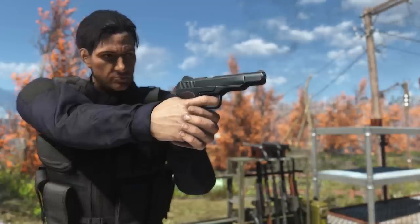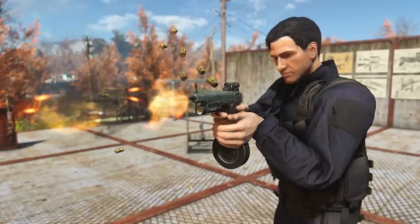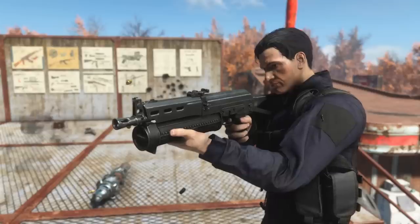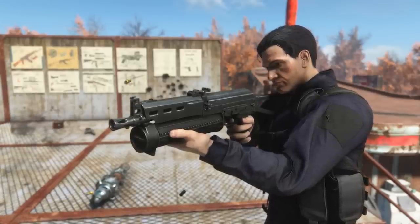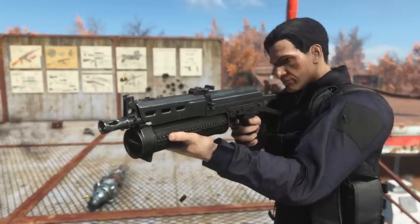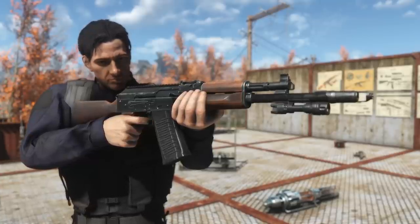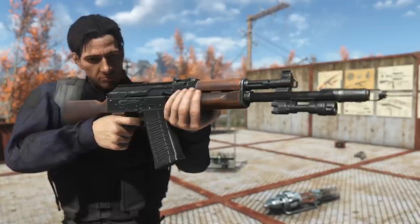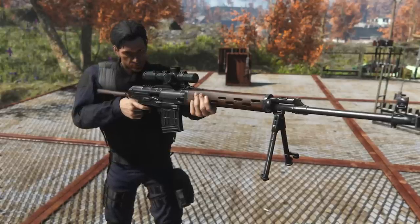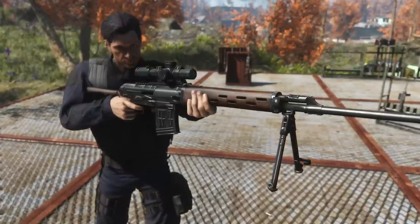The weapons this will add in are a Stetchkin APS, which is a mini machine pistol you can configure to be full auto or not. You also have the MP412 Rex, which is a new break-action revolver. Then the PP19 Bizon, which is an SMG with that very unique look and magazine style — you might remember it from Call of Duty. After that, you have the Saiga 12, the very iconic shotgun. And last but not least, probably the most iconic of all of them, the SVD Dragunov, a new sniper rifle for Fallout 4.